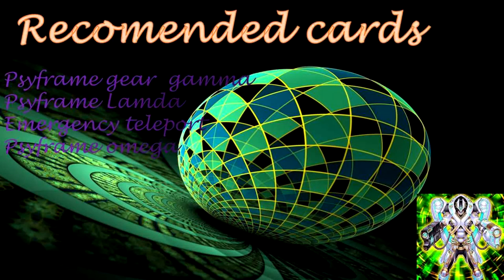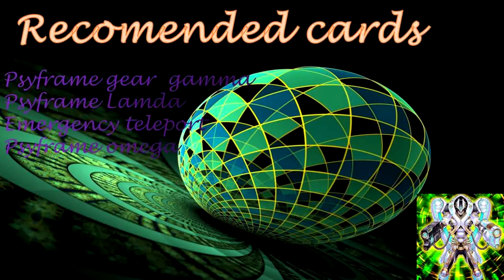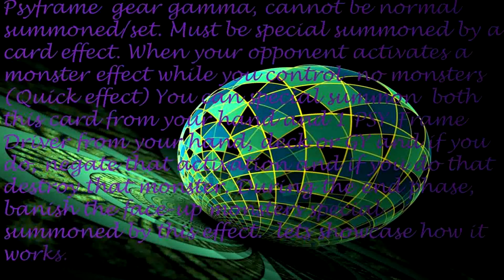Recommended counts: Cyframe Gear Gamma, Cyframe Lambda, Emergency Teleport, and Cyframe Omega. Cyframe Gear Gamma cannot be normal summoned or set — it must be special summoned by a card effect. When your opponent activates a monster effect while you control no monsters, as a quick effect, you can special summon both this card from your hand and one Cyframe Driver from your hand, deck, or graveyard, negate that activation, and if you do, destroy that monster. During the end phase, banish the face-up monsters special summoned by this effect. Let's showcase how it works.